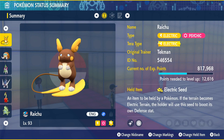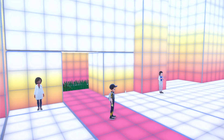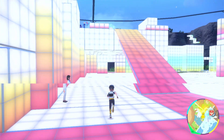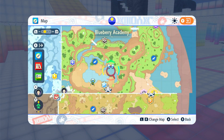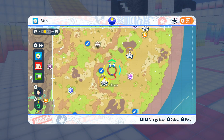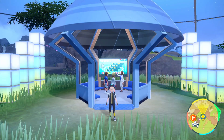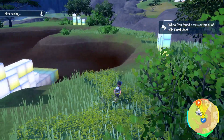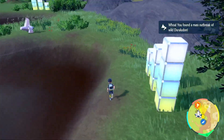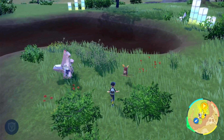Hello everybody and welcome back to my channel. Today I just wanted to do a video where we clear out some mass outbreaks — not really shiny hunting the outbreaks, but there are these event outbreaks going on right now. I know Duraludon gives good materials in the item printer, so I was just gonna hang out here and do an outbreak of Duraludon. If I get a shiny, you get a shiny, but I already have one.